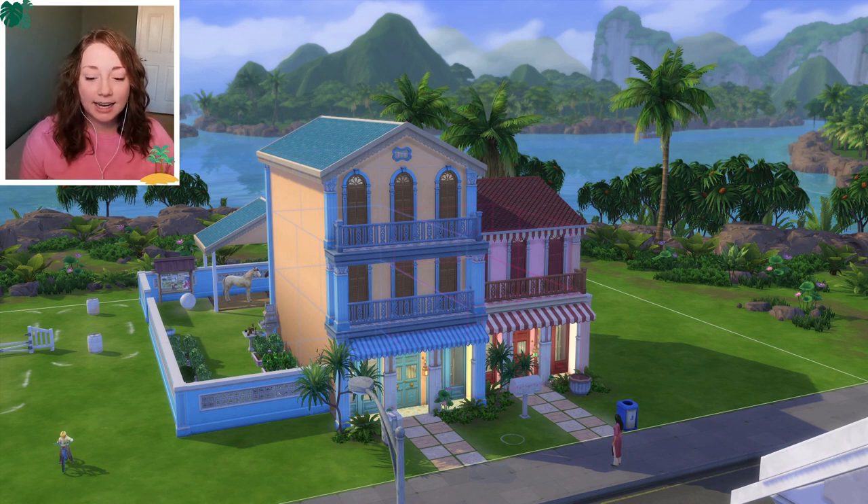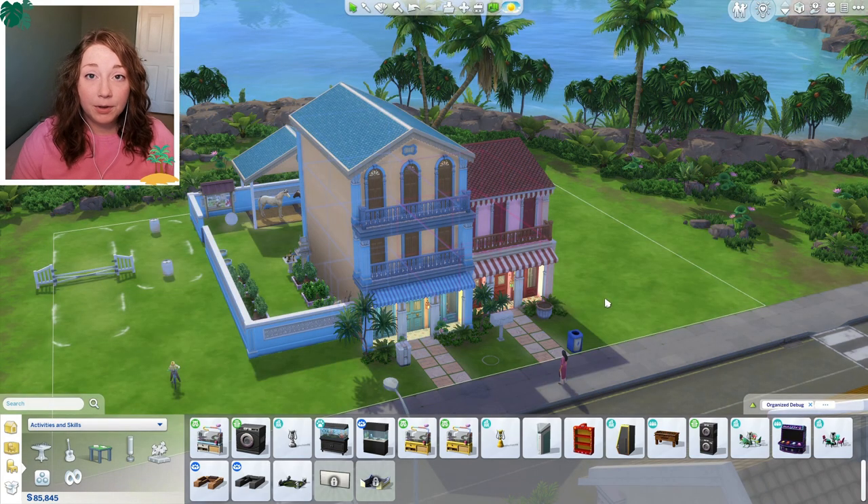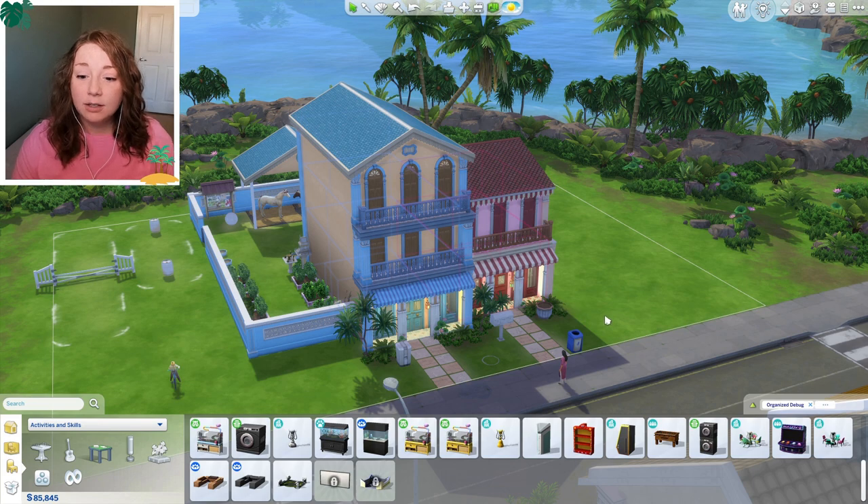We're gonna be landlords - I'm excited to see how it goes. So far, this is what I have on the lot. The family has a little bit more money than they had in Chestnut Ridge, but we don't have that much, so this lot is not finished. I want to do another row of townhomes like I did with the San Sequoia townhomes. These are actually connected - I don't think those were, they were like separate houses, but that's the goal.